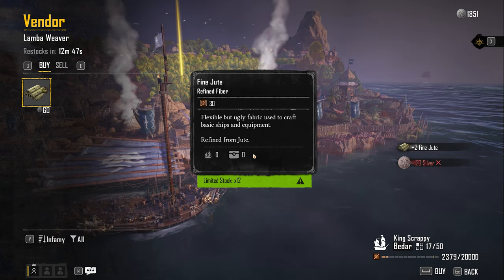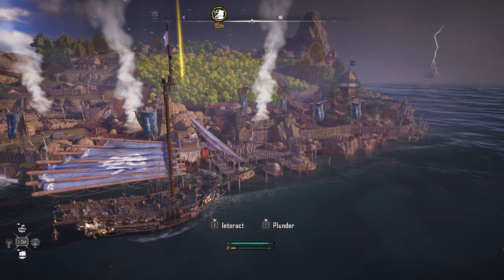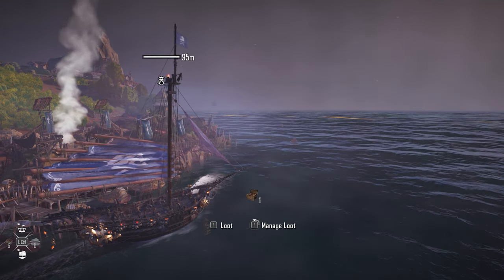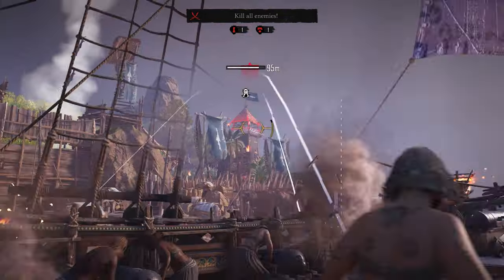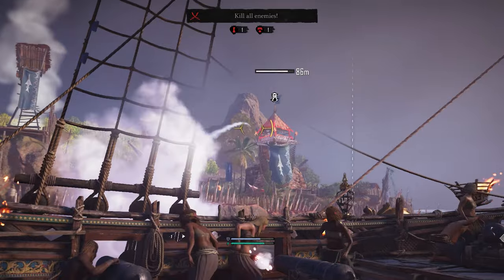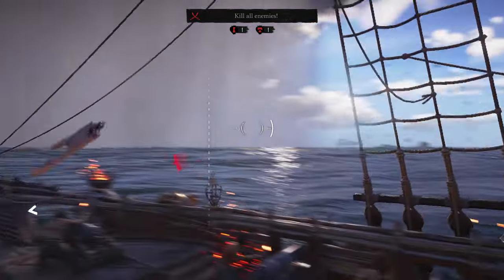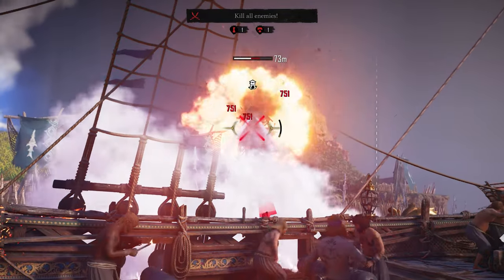Another fun thing you can do is trade with these islands or you can plunder them. Be careful when you decide to plunder an island because you're gonna get attacked from multiple angles — they're gonna attack you from land and sea. If you look at the bottom right, those are the cannons reloading, and depending on where you're aiming the game will automatically choose which cannon to fire. It's easiest to stay in one spot and shoot from left and right, but you can also rotate your ship and use that front cannon if needed.